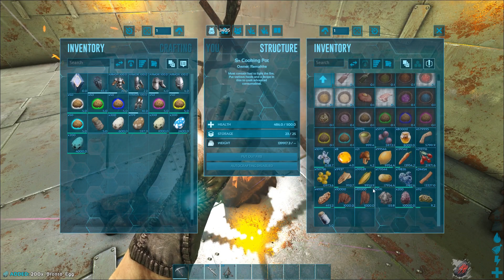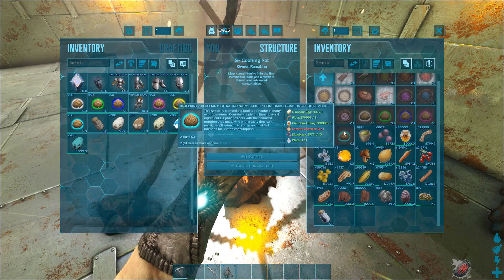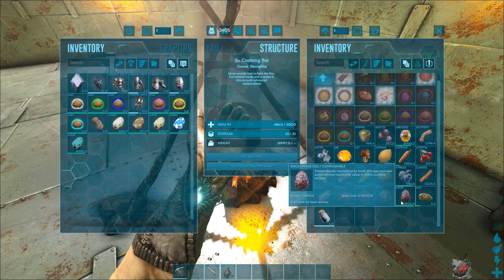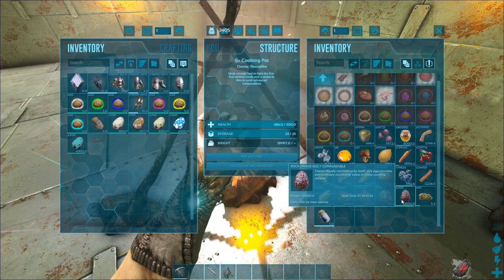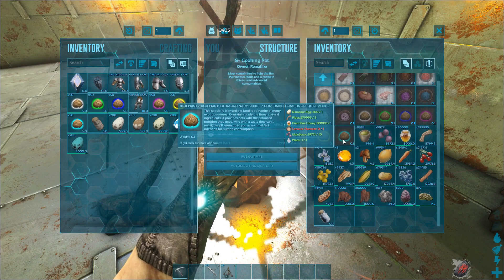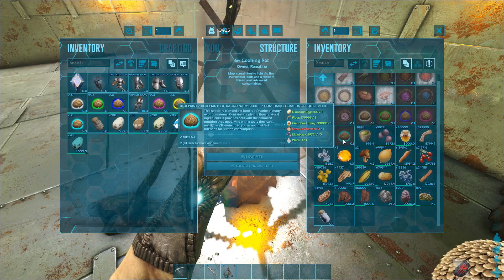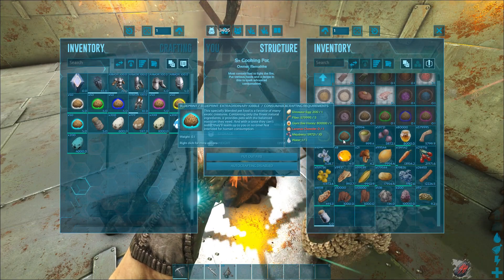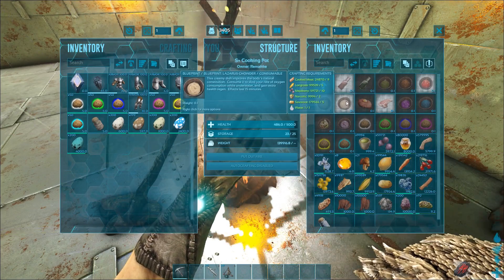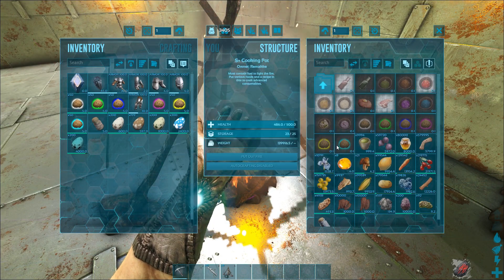The rock drake eggs are already in here, so we have the extraordinary kibble. You need special eggs for that - for example, the rock drake eggs or the wyvern eggs, magma sour egg, deinonychus eggs. These are eggs that you can find on the map, and you can also breed them of course. Then you can craft the extraordinary kibble with it, some giant bee honey, some easy resources, and the Lazarus chowder. Here you see the recipe for the Lazarus chowder - also very easy - and then you can craft them.